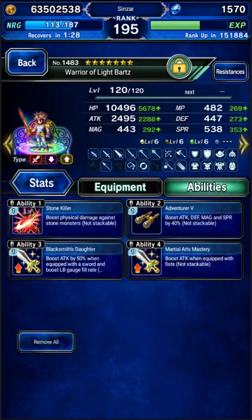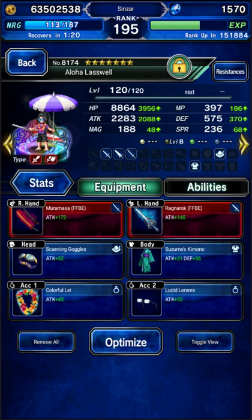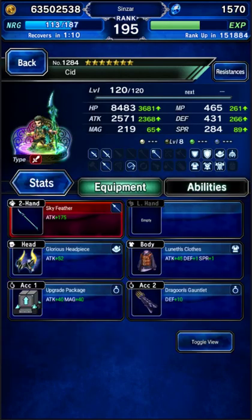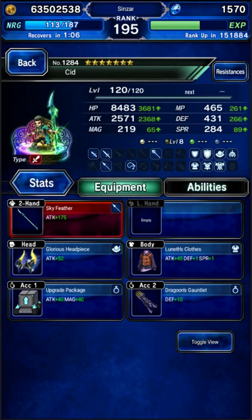Bartz is going to be imperiling Wind and doing some chaining. He's not going to be contributing much damage because he's not powering up, but he does give us a 120% imperil. Lasswell is going to be a Chainer as well — he chains with Bartz and he's got a little bit of Killers to help out. The friend we're grabbing is Idiot Cid.